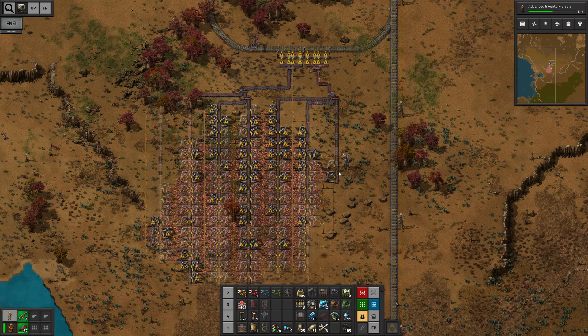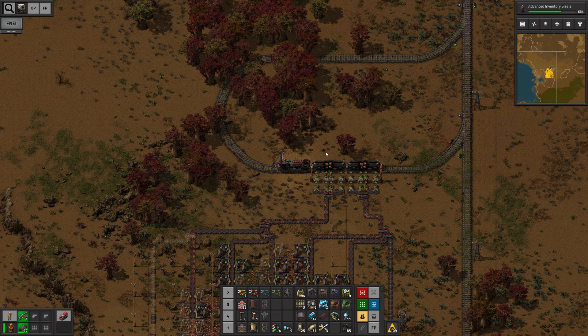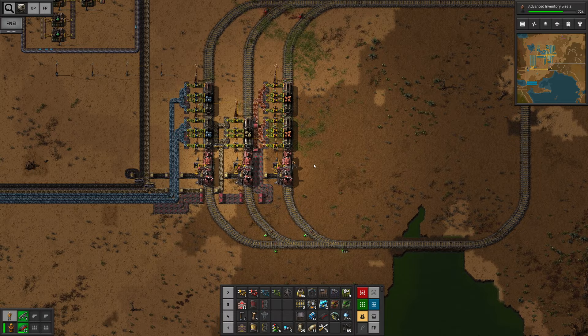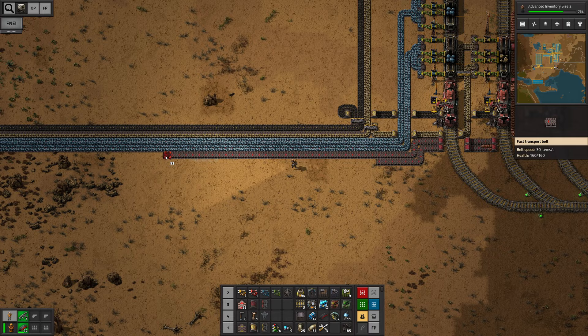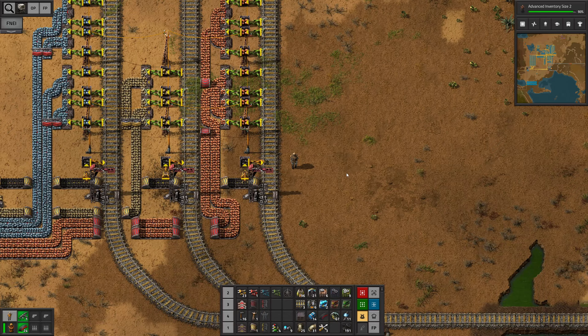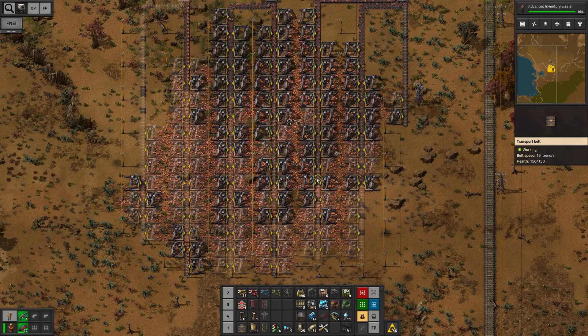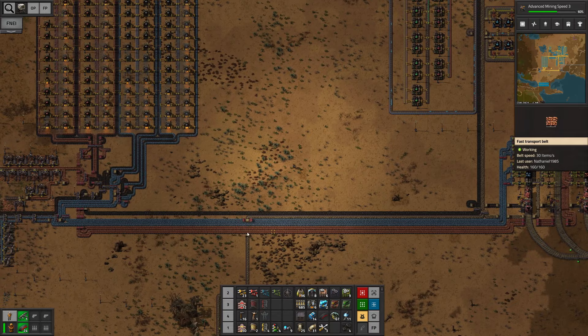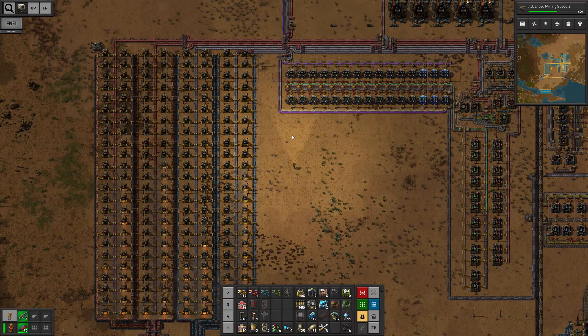I'm gonna go ahead and make my way back with the train to the next station. Before we do anything else, I think I'm gonna build my automatic crafting system — it is now time to take this playthrough to the next level. Just like that we should actually be good on copper for a while. Absolutely phenomenal — now we also have two lines of copper, two red belts. Let's continue with today's contraption.